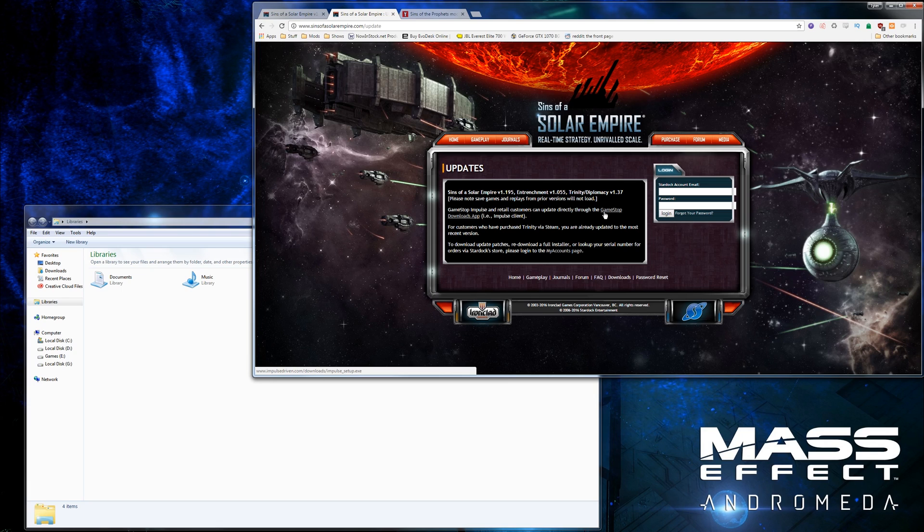If you don't have the 1.85 version, that's gotta be your first step — update your game. If you have Steam, it should have done it automatically. If you have the disk, just come here and it says to re-download a full installer. I don't know, that's all I can give you for the disk. I don't have the disk version — I don't even have a disk drive in my computer. But it says to come here and re-download the full installer.